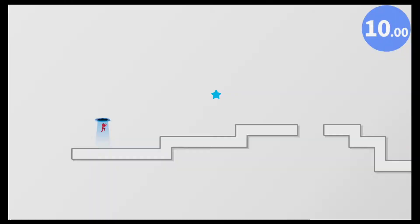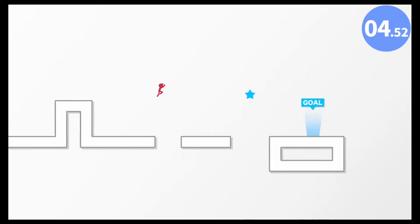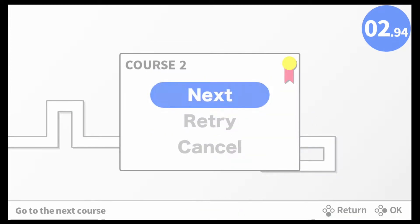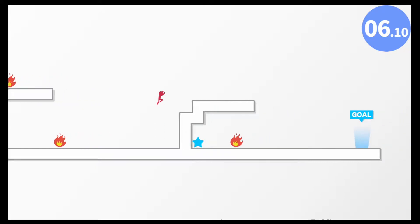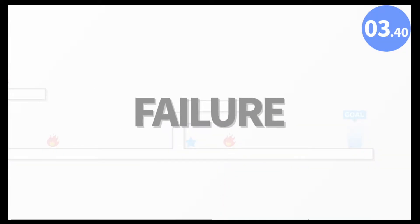Alright, let's go to the next course. Here we go, course two — get the stars this time. So far so good, three stars! The first ones are always easy, of course. Oh, okay, now we got some flames we got to deal with here. Oh, I got to go back, I got to backtrack. Failed! What did I say about the first ones being easy? Not for me, obviously.